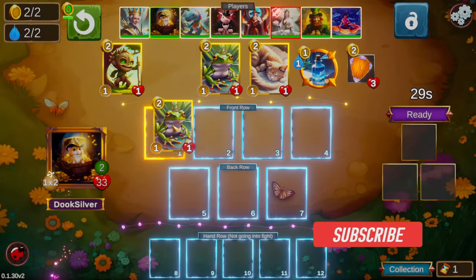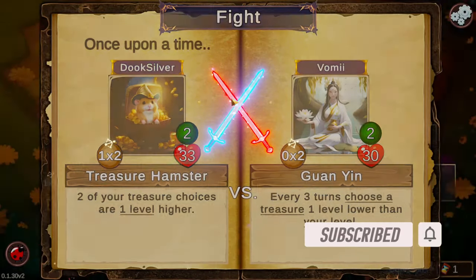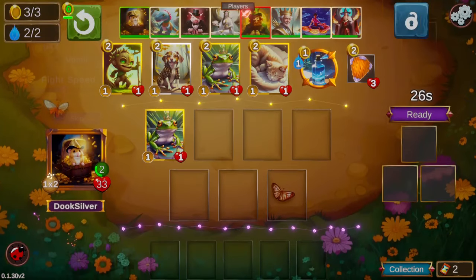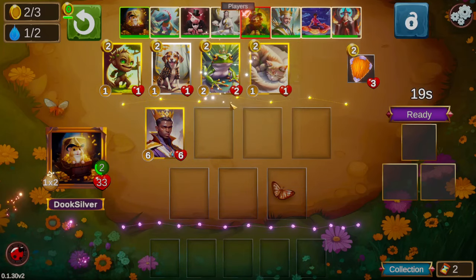Hello everyone and welcome back. I'm Duke Silver. Today we're going to be playing Treasure Hamsters. Treasure Hamsters says that two of your treasures in your treasure selection, when you triple a character, will be one level higher. So you get to see some higher level treasures pretty consistently throughout the game.